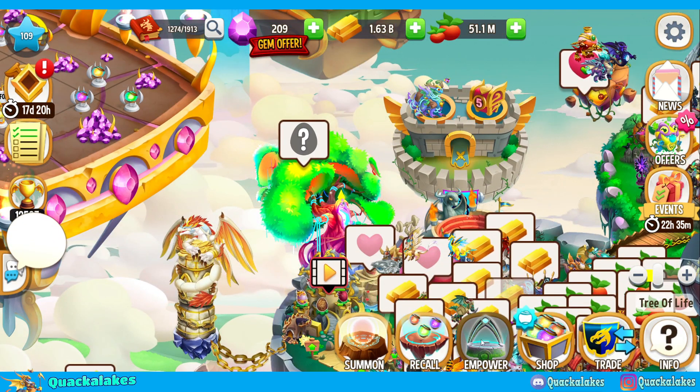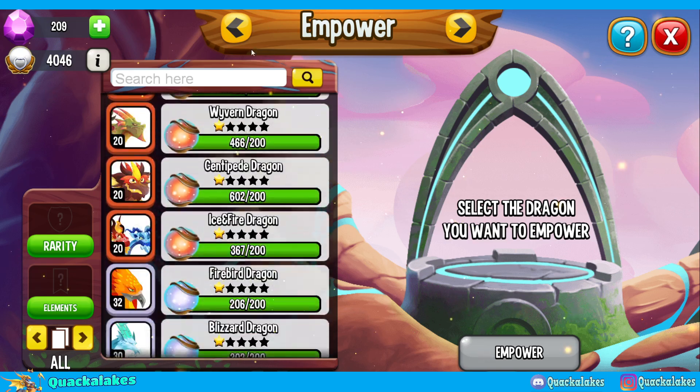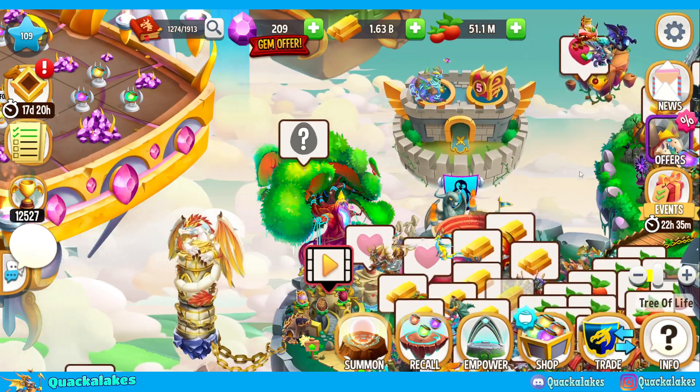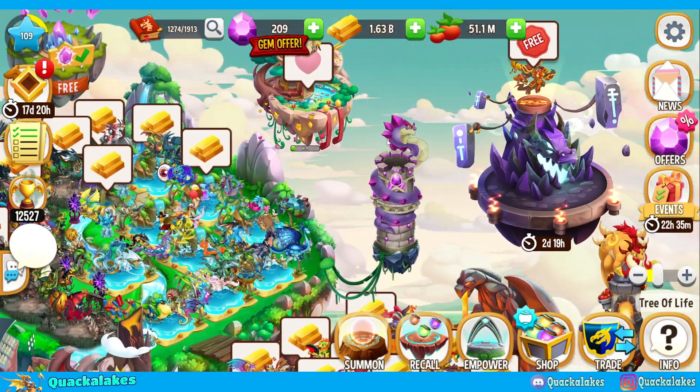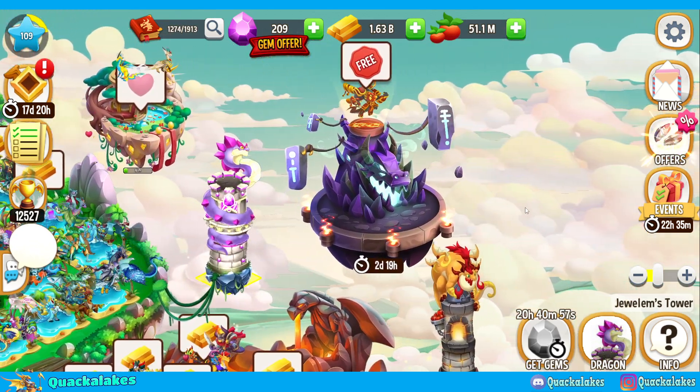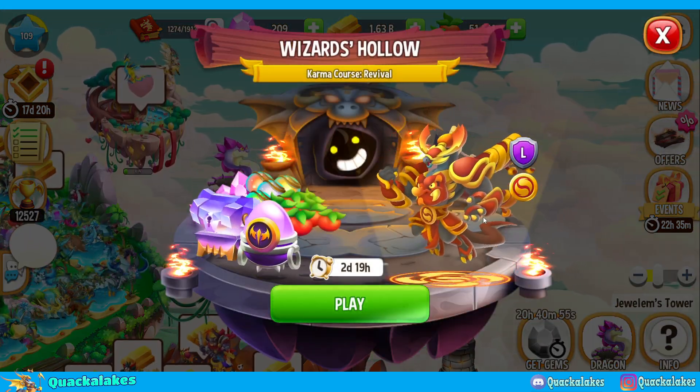I think there's an Empower Happy Hour at the moment, but I don't really have much to empower right now. We've got our Bolt sitting at E4, ready to go to E5 if we decide to grind it. But the other thing we've got going on is this Wizard's Hollow for Revival Karma.